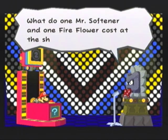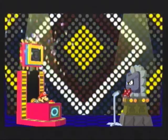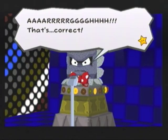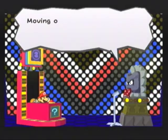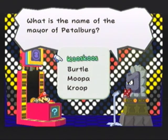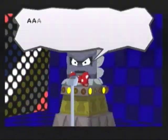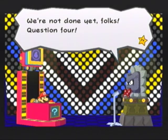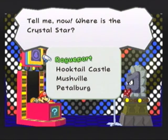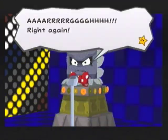That question was too easy, but it only gets harder from here. Much harder. You say that every time. Shut up. Moving on, question three — what is the name of the Mara of Powerpoint? Couscous Moopa. Dratol. That's correct! Question four — where's the Crystal Star? Mushville. I thought it was in Hooktail's Castle. Wow, I ain't really good at this game, I should get paid. Right again!